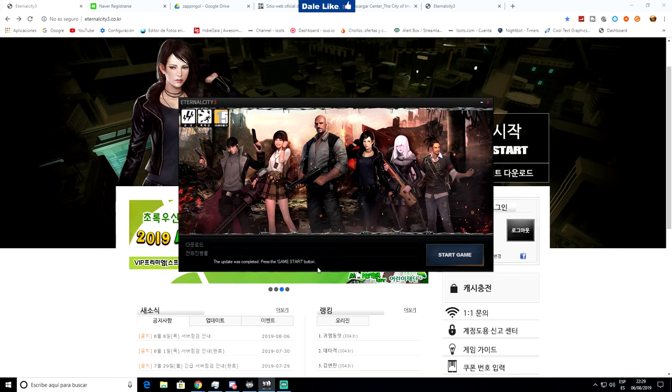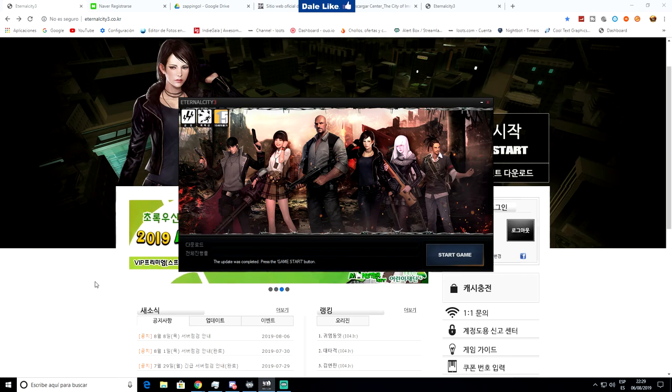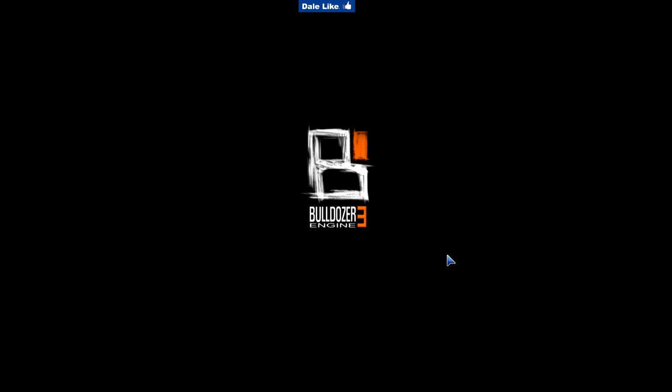La versión china supongo que es meter usuario y contraseña y empezar directamente, pero es más difícil crearse una cuenta china. La coreana es facilísima — con un teléfono normal os llega el código, no hace falta teléfono chino ni nada. El problema de la cuenta china es que necesitáis DNI chino y teléfono chino, así que no he conseguido crear una cuenta china para ese launcher. Lo intentaré. Eso sí, está todo en coreano en el juego.